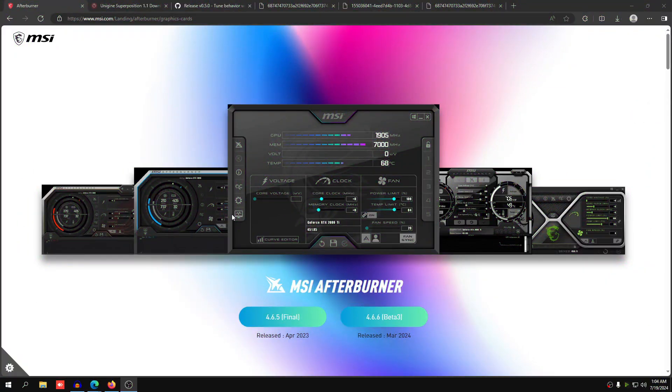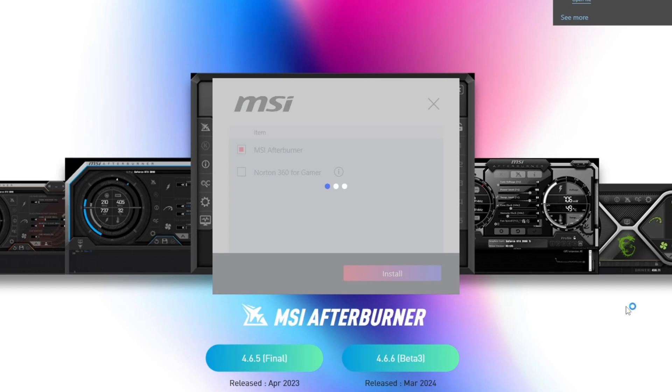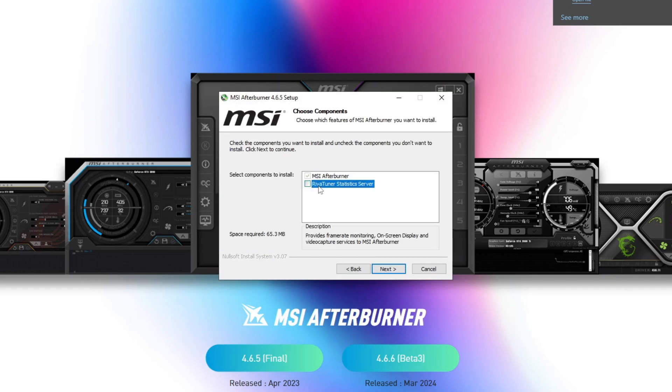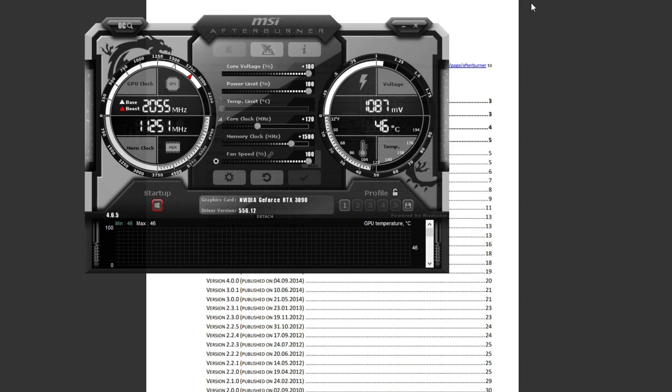Go to the links in the description and download the programs I'm showing here. The first program is MSI Afterburner. Just uncheck Norton 360 for Gamers — do not check this, it's complete bloatware. You only need MSI Afterburner. Press install, then press OK. You don't really need RivaTuner Statistics Server so you can uncheck that, then press Next and Install, and click Finish.